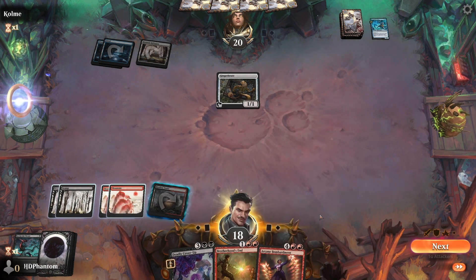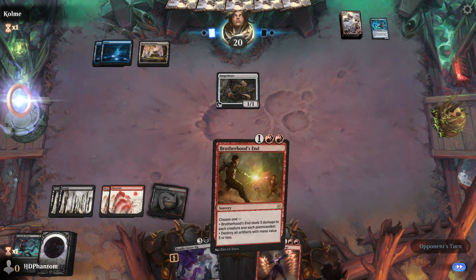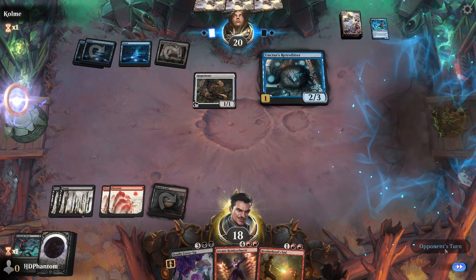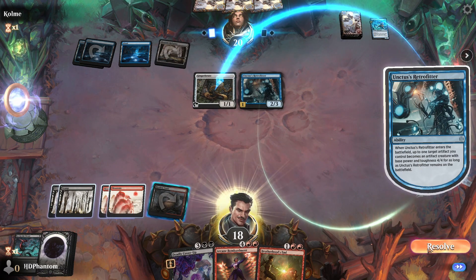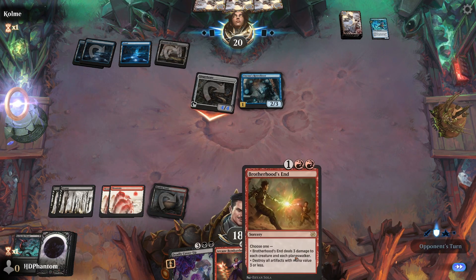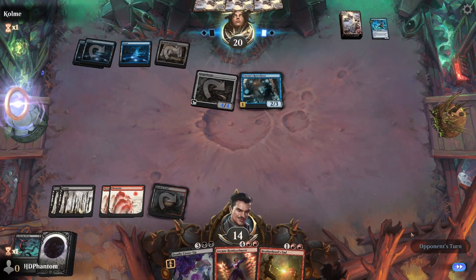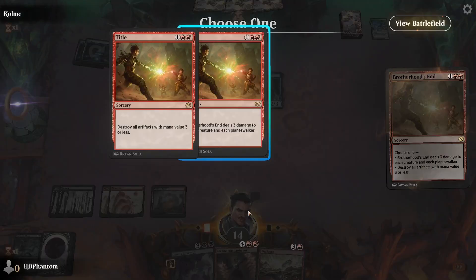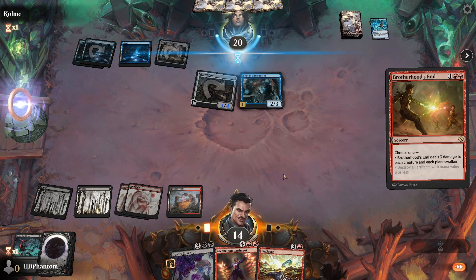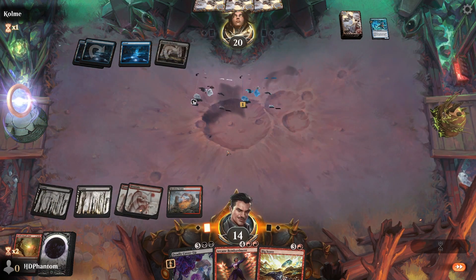Prosperous Thief does get hit by Go for the Throat — there we go. Ginger Brute — okay. We're getting closer to 6. I'm gonna wait — no need to hit the board here just yet. Brotherhood's End will be really nice for us. Deadly Cover-Up as well — I'd like to see our opponent play out most of their hand. With only 1 mana held up, I'm not really afraid of our opponent countering Brotherhood's End, so I think we just play that out next turn. 3 damage to everything.